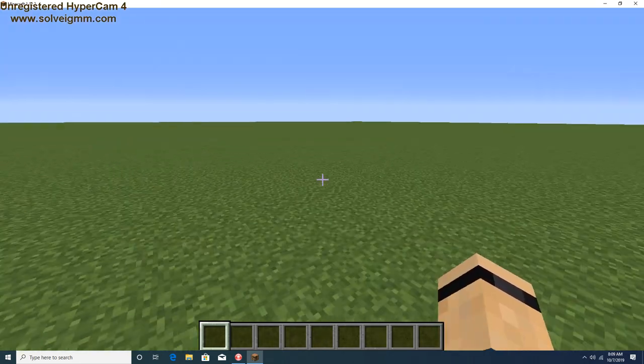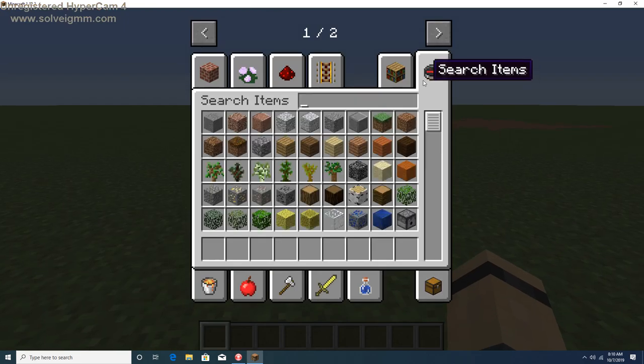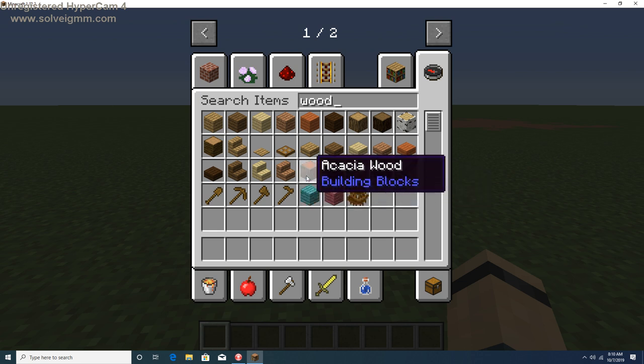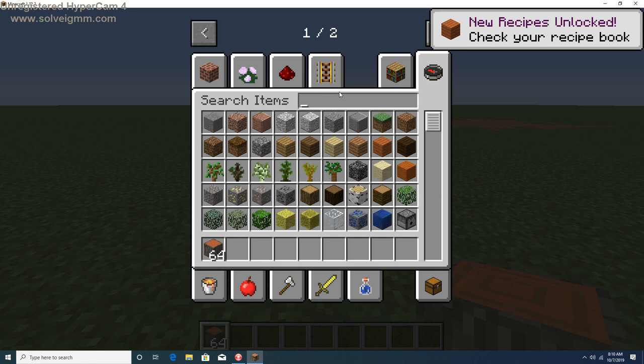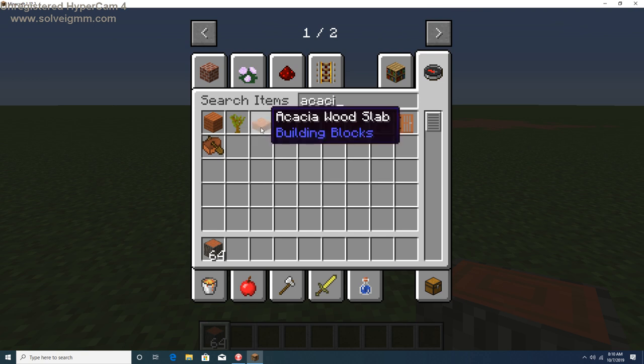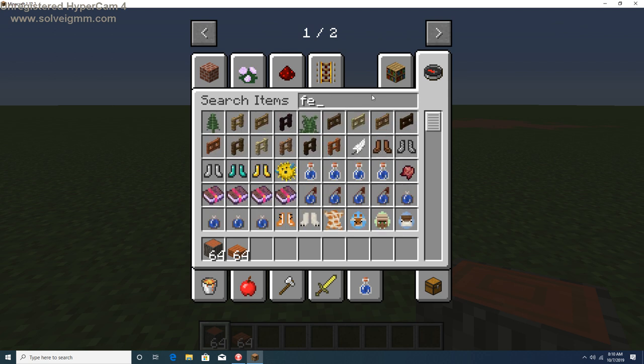We also have Mo' Creatures, but I think we're going to start with one of these enclosures. Let's start with acacia wood — I feel like these animals would live in a savannah-type area. Let's search acacia and grab the fences too.